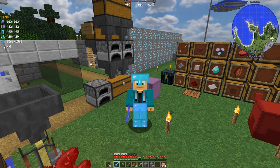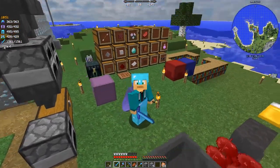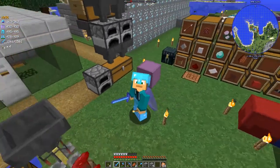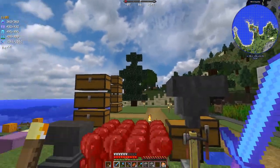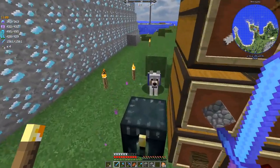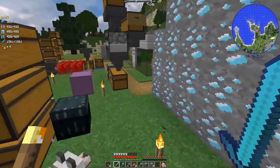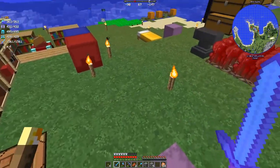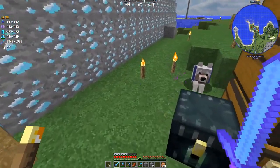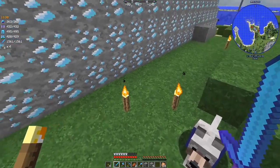Hey everyone, thanks for joining me again. In last week's episode we sadly lost track of d4dog, so in this episode we are going to try and find him. He is actually right behind me — yes, he is here! Last week he did disappear and I couldn't find him anywhere, but when I logged back in he was just sitting right next to me. He's back safe and sound.